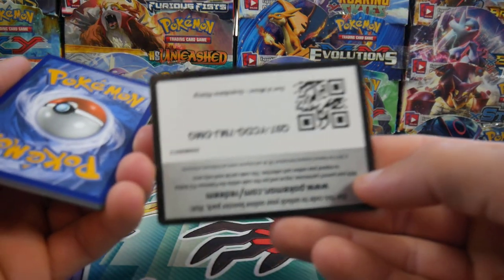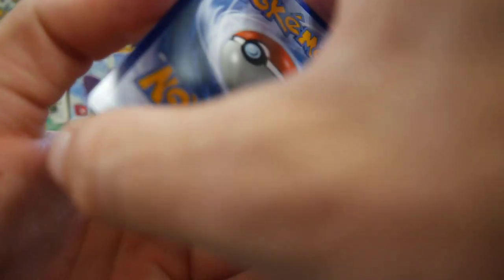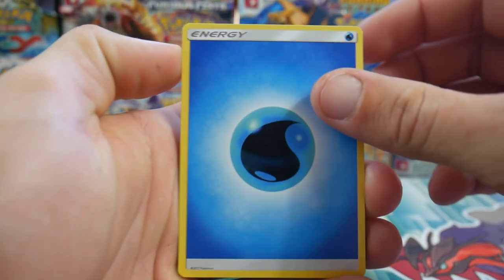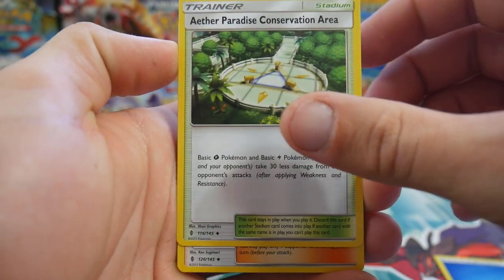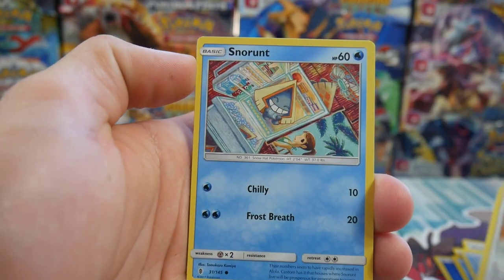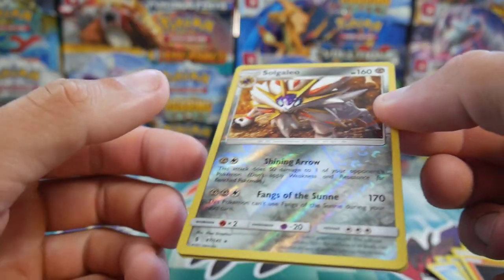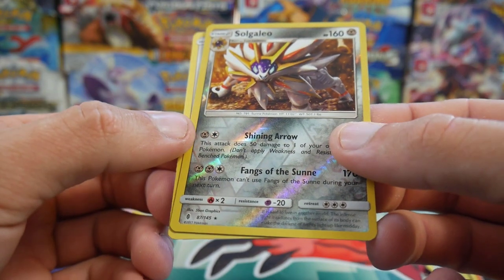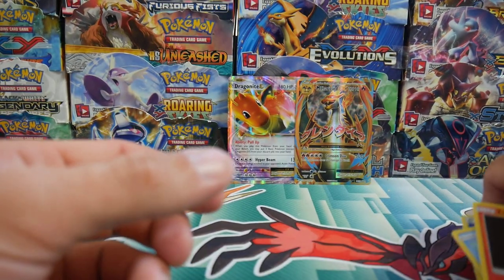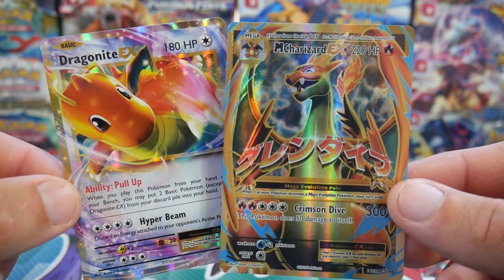There's a code card for you guys — four to the front — and lightning, water energy. Last pack: we have a Comfey, Oranguru, Hala, Mareanie, Vanillite, Castform, Snorunt, Pancham, a Litwick, a Solgaleo reverse holo which is a rare, and a regular rare Bewear. That Evolutions pack really pulled through with the absolute fire pulls!